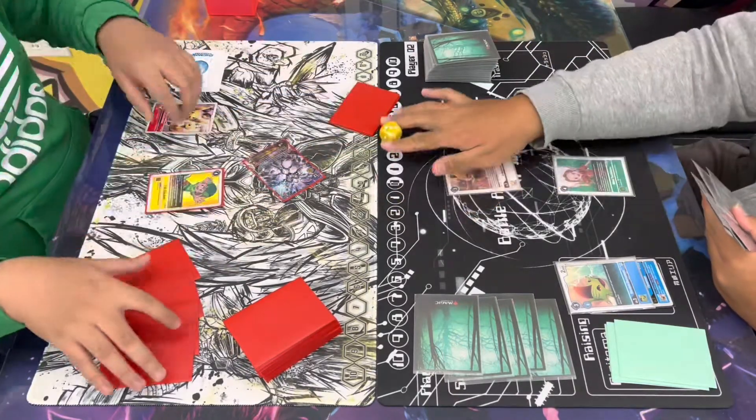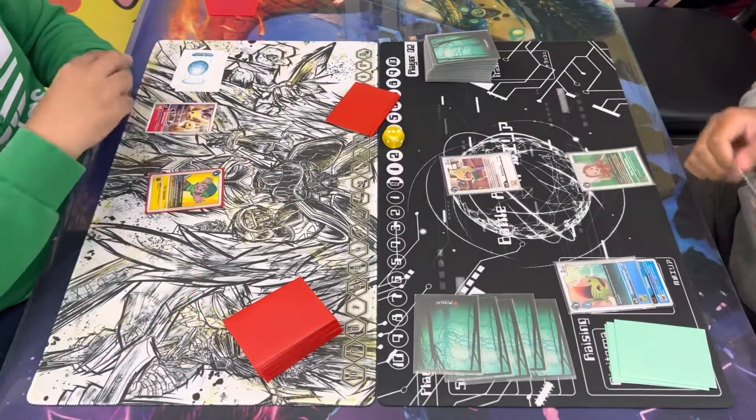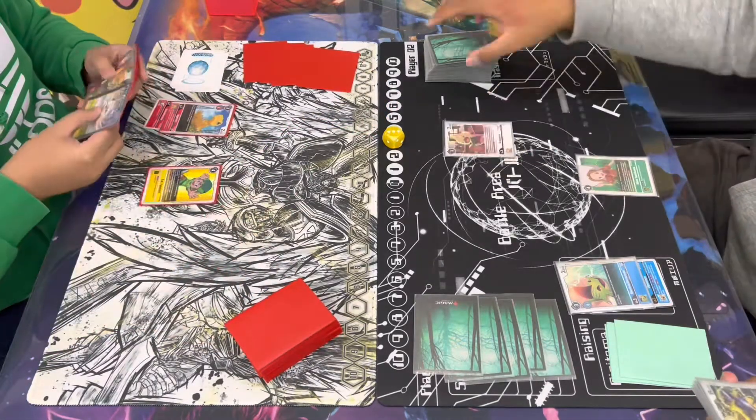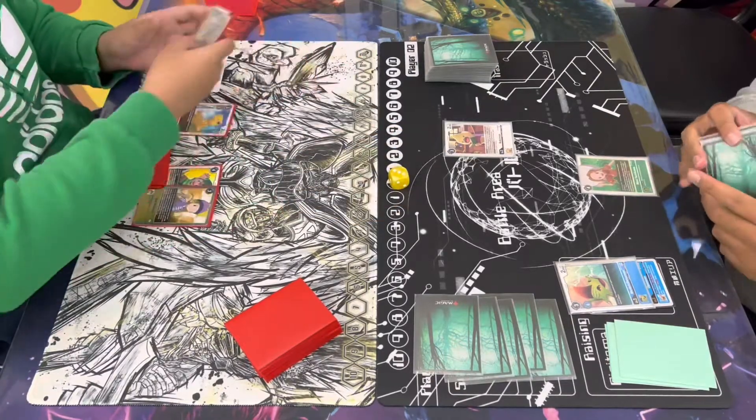They're speeding up the match, so Gabe's actually gonna go ahead and just play the TK, being able to get that Dynosmon. Jerome will counterplay by playing the Mimi on the board. Gabe's gonna go ahead and digivolve in his raising with the Argomon from BT6.